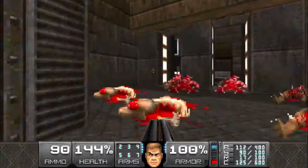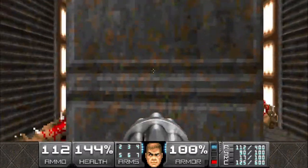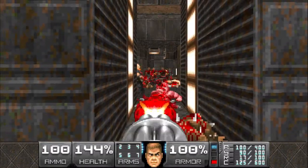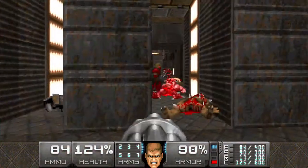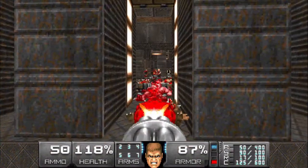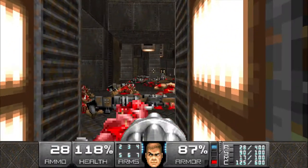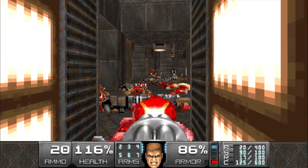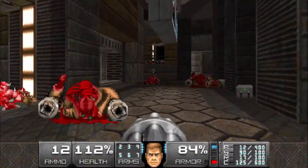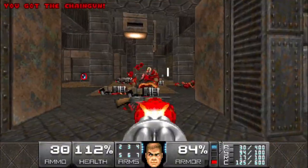We'll head in here, head out, and we're gonna snipe a lot of hit scanners from here. I'm talking some Plutonia-level chaingunners, but luckily this little spot here provides just enough cover that it's not too bad - though it can still be a little crazy if you're not careful.